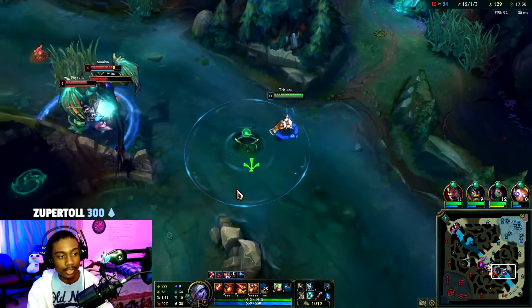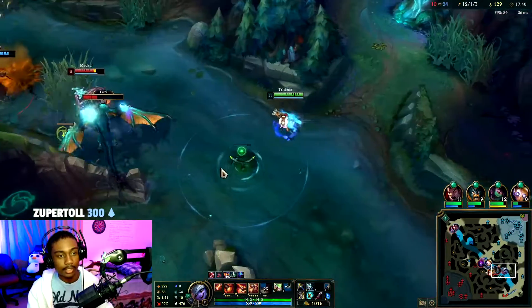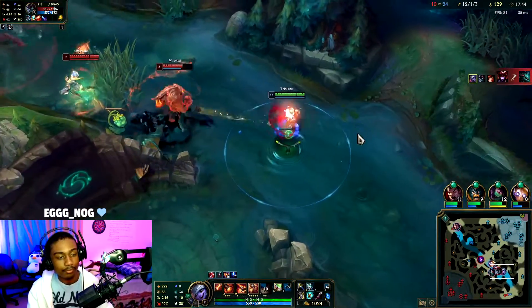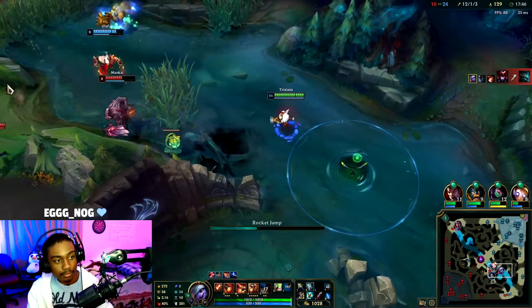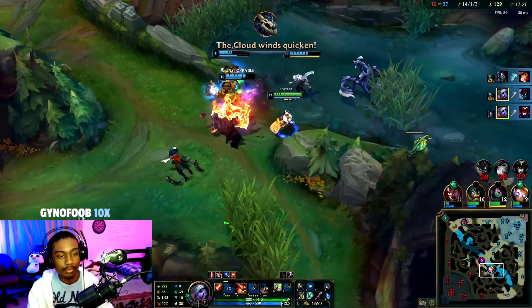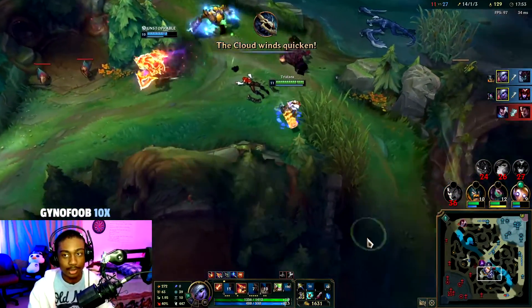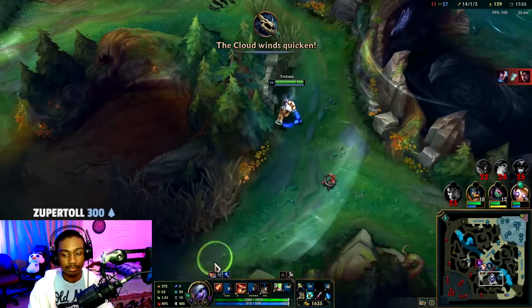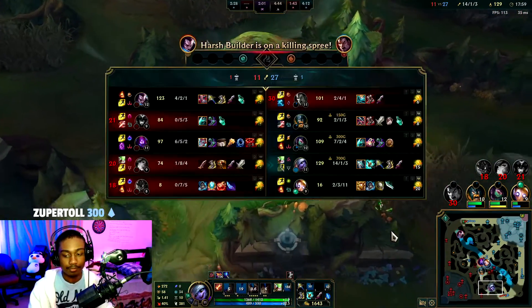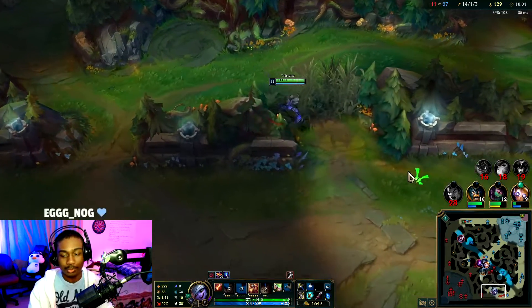Shyvana's not on the tanky side of things. I can't go in there — I have no front line. Go force forward, playing front to back like usual, and popping off — double kill. He's also the only one holding them up.